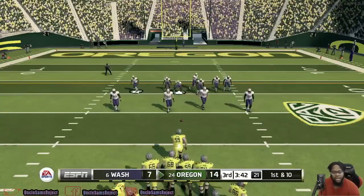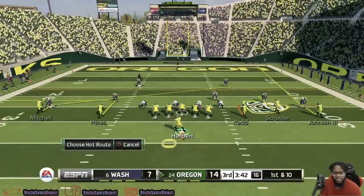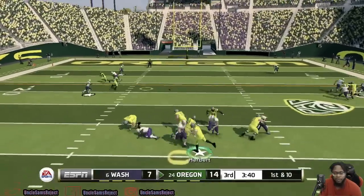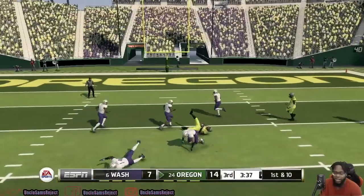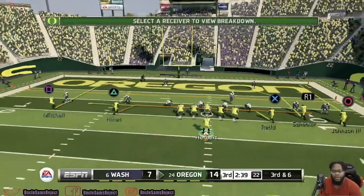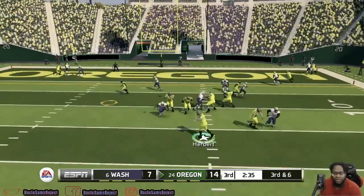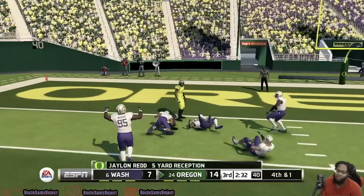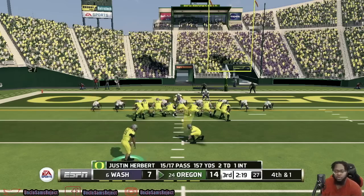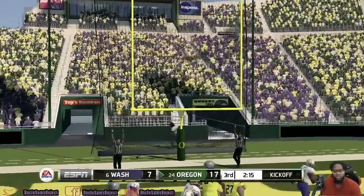Now it's Oregon's chance to try to go back up two scores. Dylan Mitchell doing his thing all day today — Washington really having a hard time stopping this offense. Third and six — can Oregon pick up this first? Bad throw from Herbert, though; he was supposed to lead him upfield. Fourth and one — coach sends the kicks team out, wants to get his points, and Oregon goes up two scores.